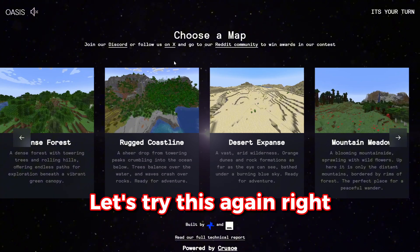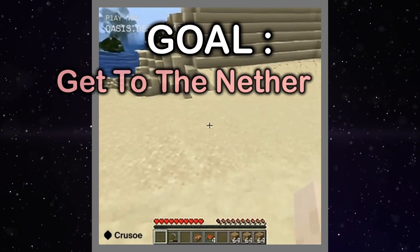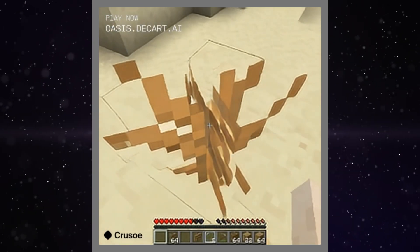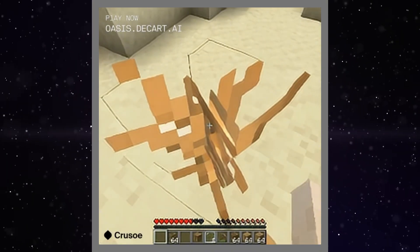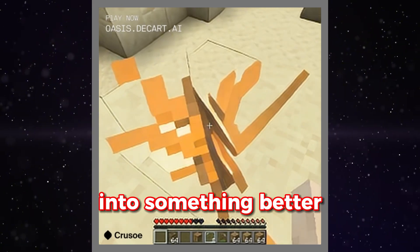Let's try this again. Let's go — Desert Expanse. My only goal is to get to the nether. Come on, bush, give me results. Give me results. That's the meta — you just stare at things until they change into something better.